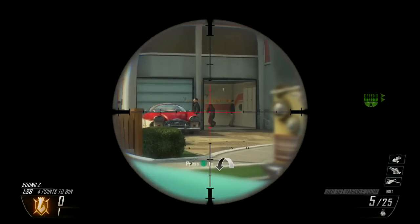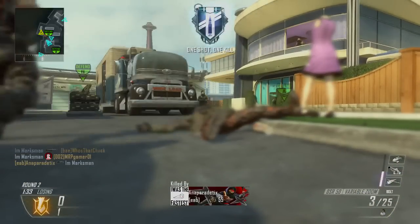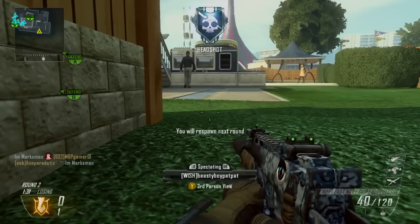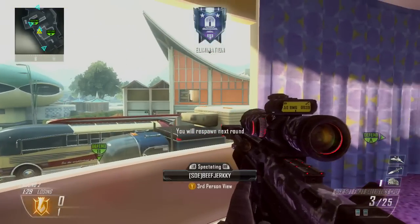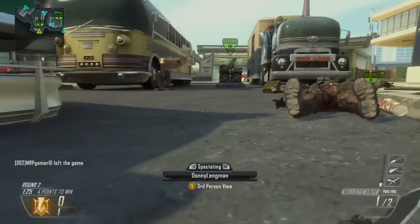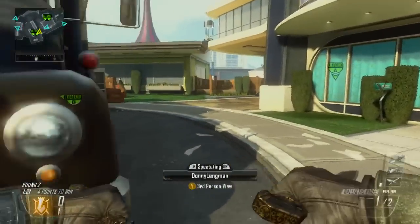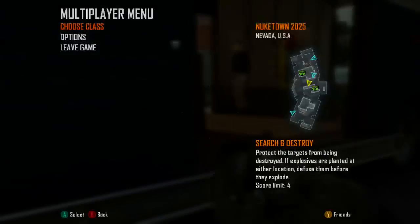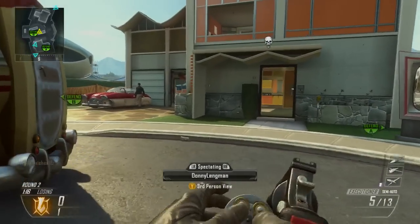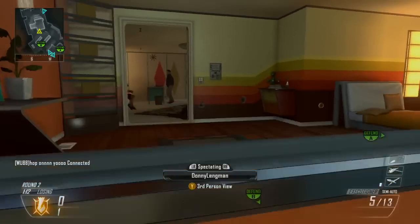I died from behind because my teammates were not watching behind me. I watched one side of the map and they were unable to watch the other side. I got two kills and stopped a few things with my trophy systems - I don't know why I forget what they're called, I never use them in this game. I got a few points with that which is cool.